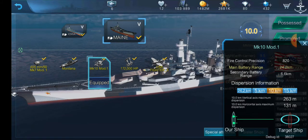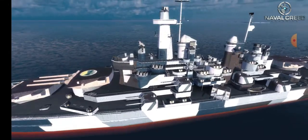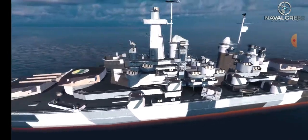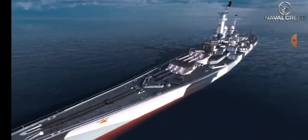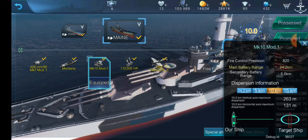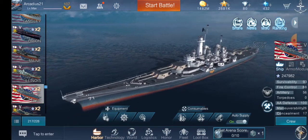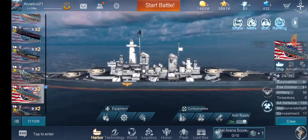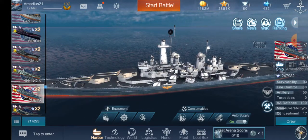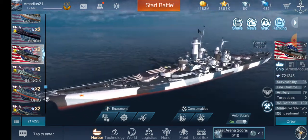Your guns shoot out to 24.2 kilometers, and your secondaries shoot out to 6.6 kilometers. You have five dual-purpose 5-inch guns on each side, mirrored. This ship is almost identical to Louisiana — or Ohio as I renamed her. The only real difference is the guns: Louisiana has four 16-inch guns but they're high velocity, while Montana has 12 16-inch guns — less velocity, but more firepower.